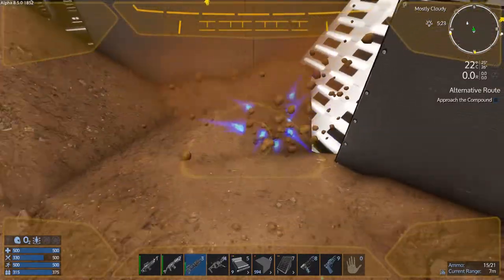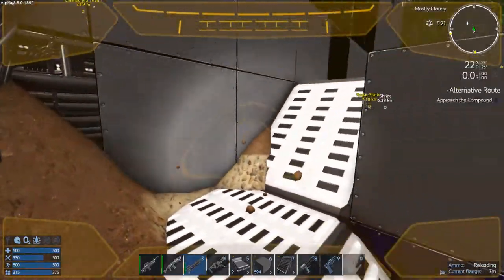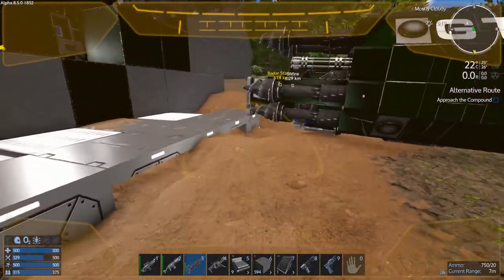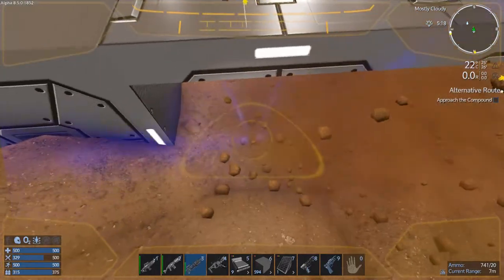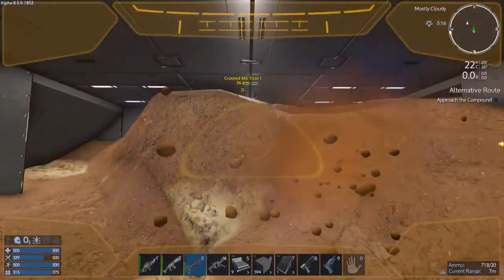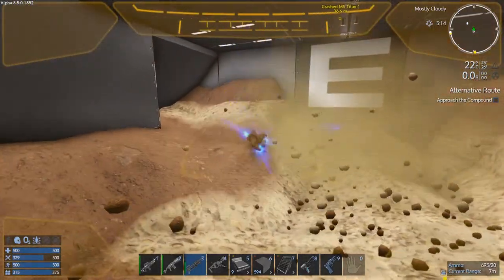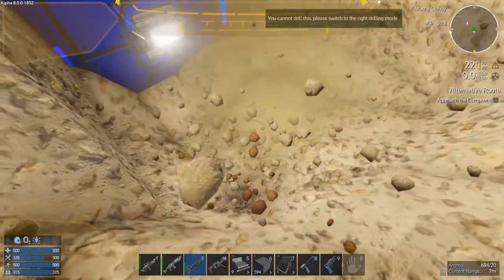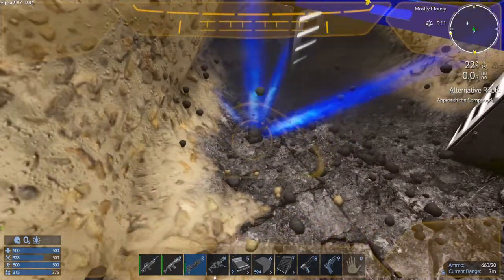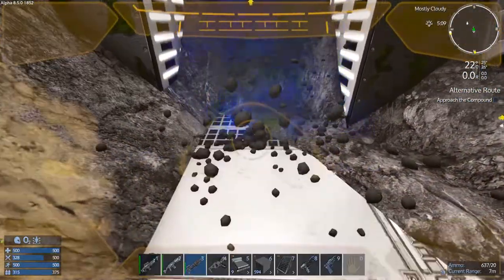We'll just clean up this area. See, this is the ramp that you can walk up. This goes down to the other level. I'm not sure if I want to get to the other level this way — there's a door right here that I've not destroyed. Let's see how far this ladder goes.